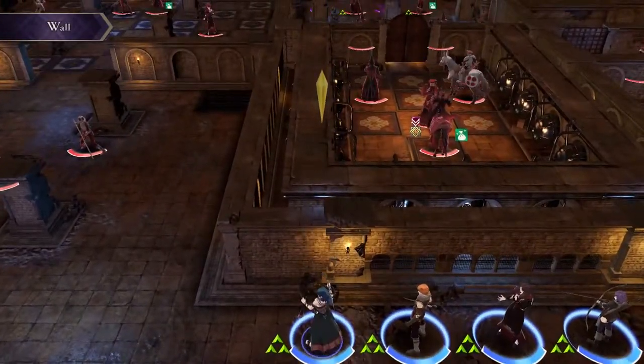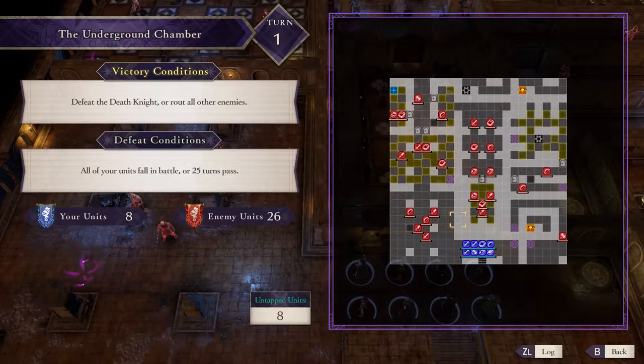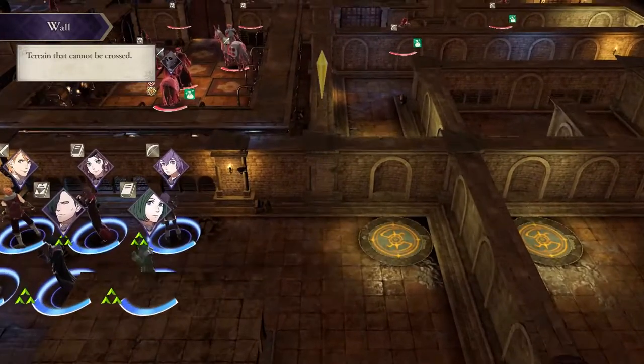Going back to the conditions, there is something I need to cover. Your victory conditions are to defeat the Death Knight or rout all other enemies. That being said, not all of the enemies are present on the map right now. I will trigger both scenarios so that you can see how you can finish this mission.